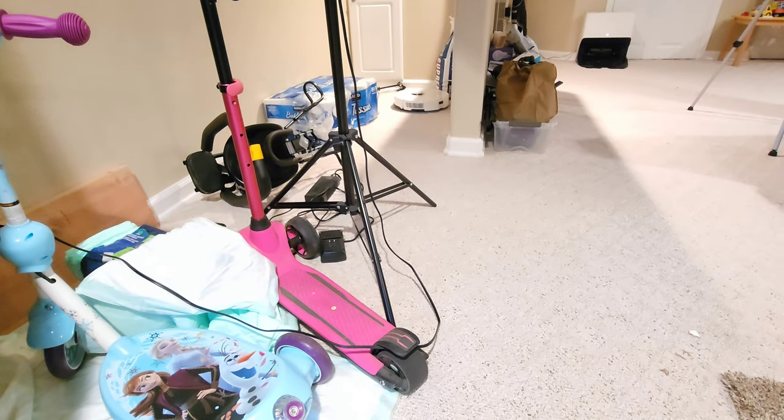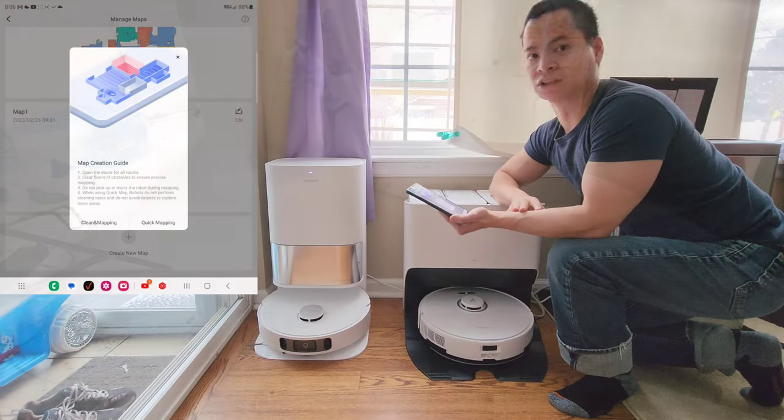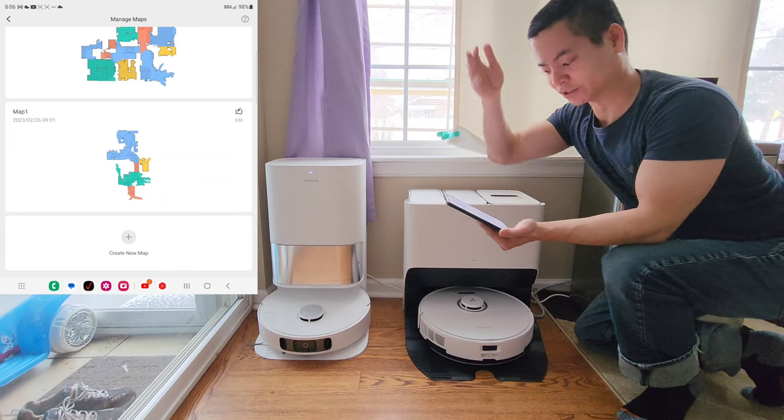This is nice if you want to kill two birds with one stone — you want to clean your house and also have the robot map out your space. If you also want to see any troublesome areas, you can follow the robot and see where it may have issues. Now if you're in a hurry like me and you want the mapping done, do the quick map option. It usually takes about 3 to 5 minutes, and once it's done you're good to go. I'll just click on that and this will start coming out and doing its thing.